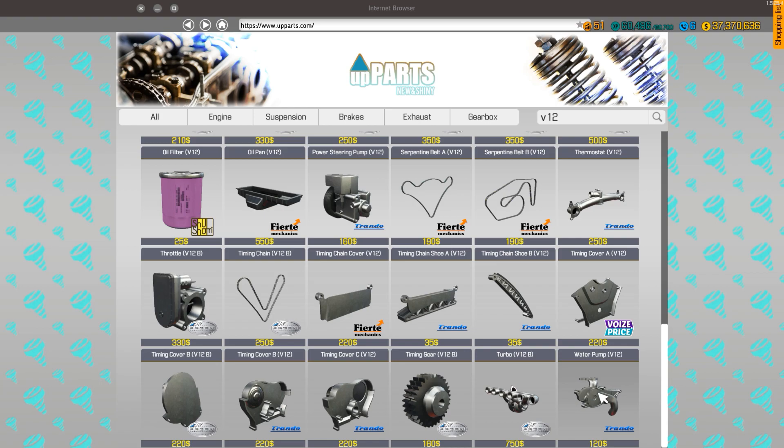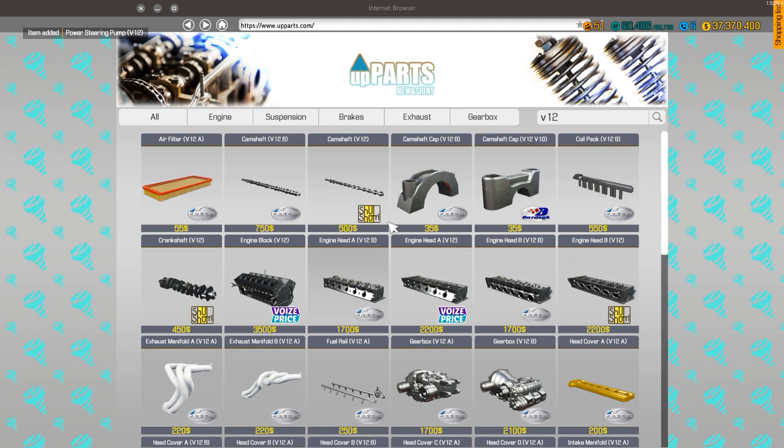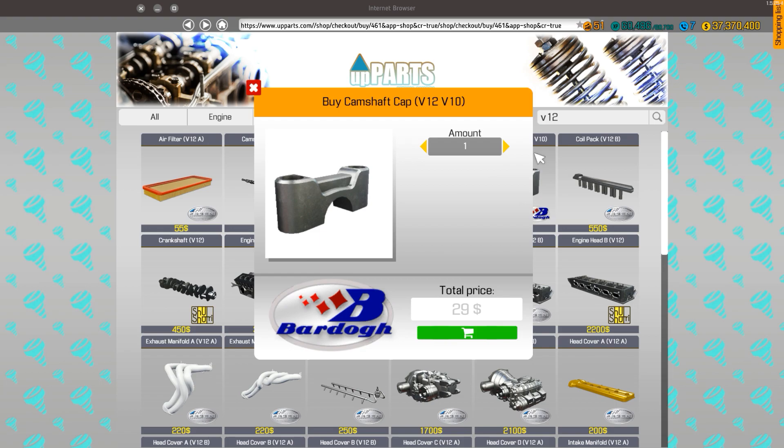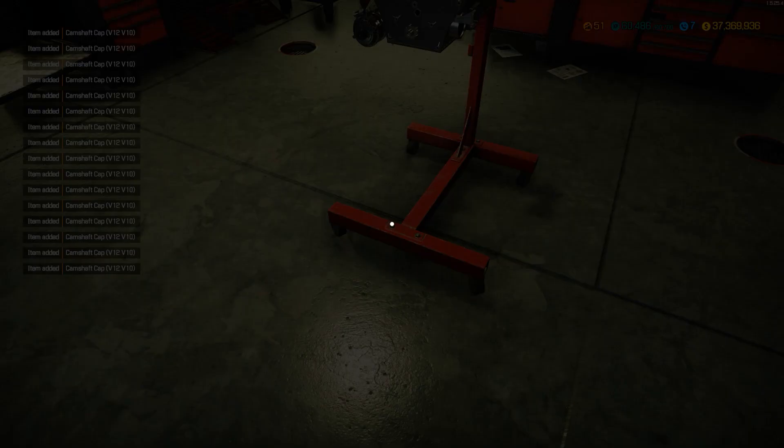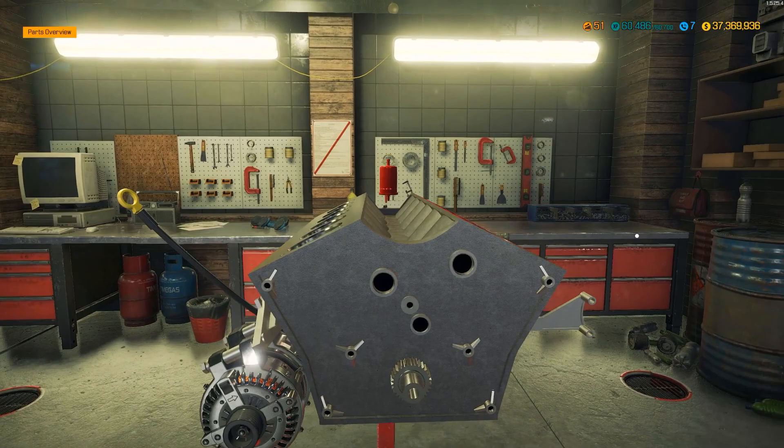What was missing? Might need a water pump. Power steering — that's what we needed. Camshaft caps — say 16 of those. Okay, we should have all the parts we need to build this thing out now.